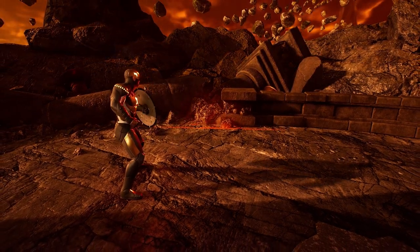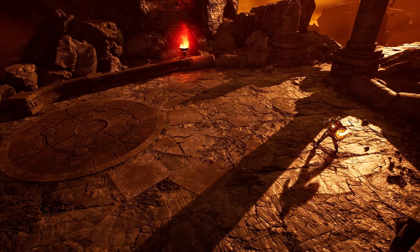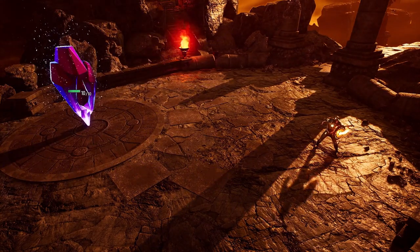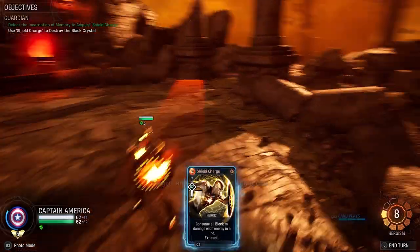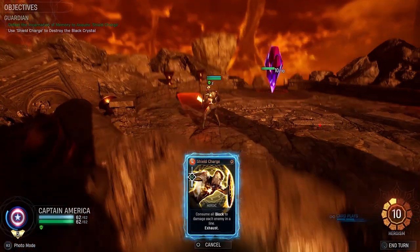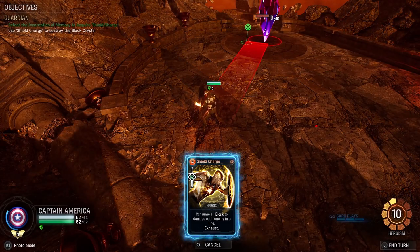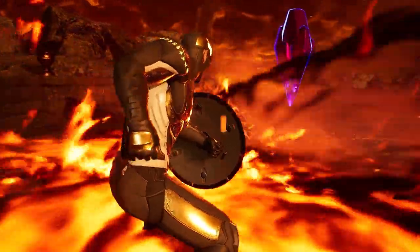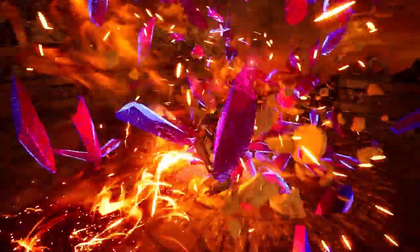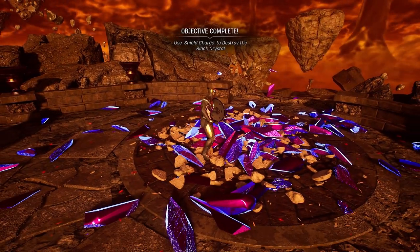Getting that up to 62 block — and boom, there's the crystal. Then we'll Shield Charge here. The camera goes a little bit funny but just make sure the health bar on the crystal goes red. There you go — Shield Charge destroys the black crystal, simple as that.